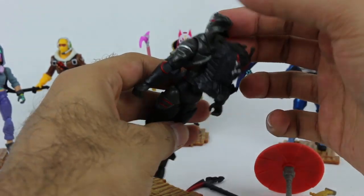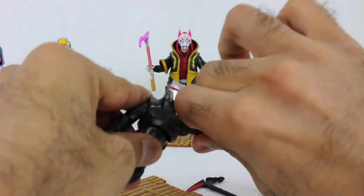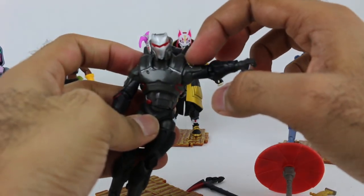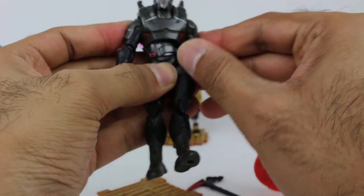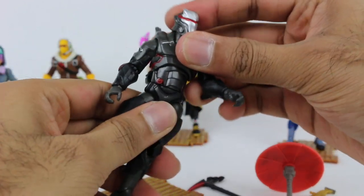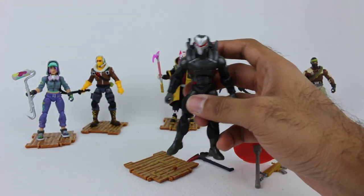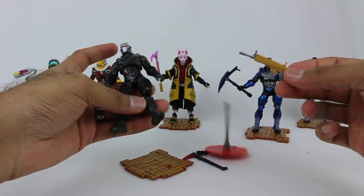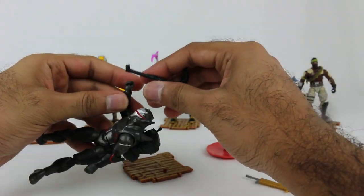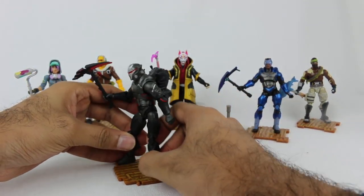In terms of articulation, again it's gonna be very much the same. The arms were pretty tight when I first got it and do not move up all the way — they are slightly hindered, just like the Carbide one, because of this big chest armor piece right there. So it's gonna stop the full range of motion from the top. But otherwise everything else is pretty much the same, so you have a good range of motion on the figure. I think this set is pretty cool though, because you do get the weapon and the glider — so you kinda get like one of everything, almost like a little package of cool stuff.